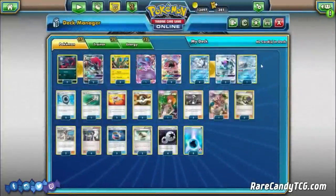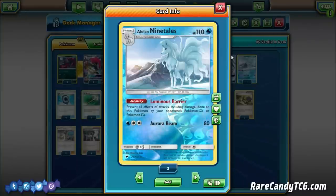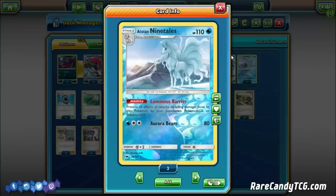We run one of the other Alolan Ninetales for that Luminous Barrier ability — prevent all effects of attacks including damage done to this Pokemon by your opponent's GX and EX Pokemon. That's really good since the current metagame is extremely dominated by EXs and GXs. This also gives you a little bit of an out to bad matchups like Metagross, forcing your opponent to use attackers like Beldums and Metangs to do damage. Just an all-around solid card that helps with some tricky matchups.